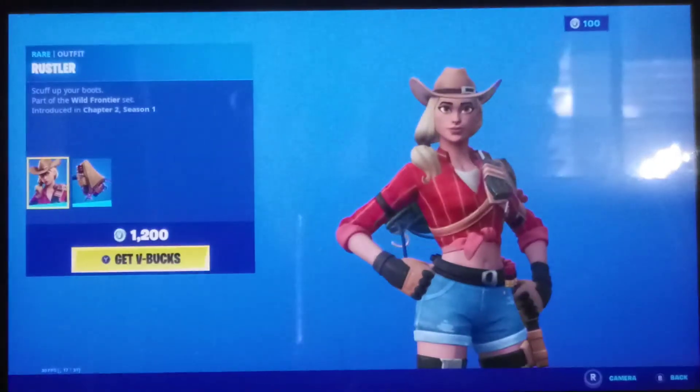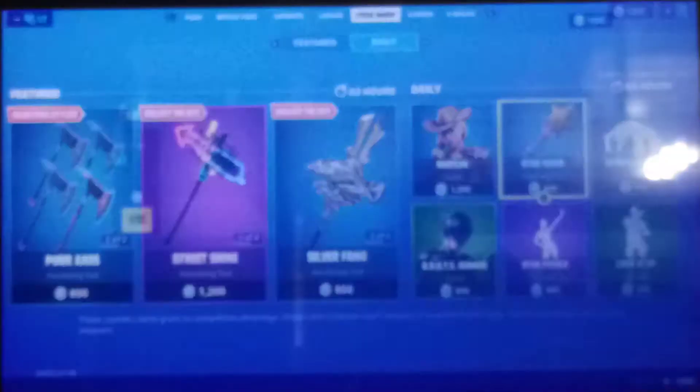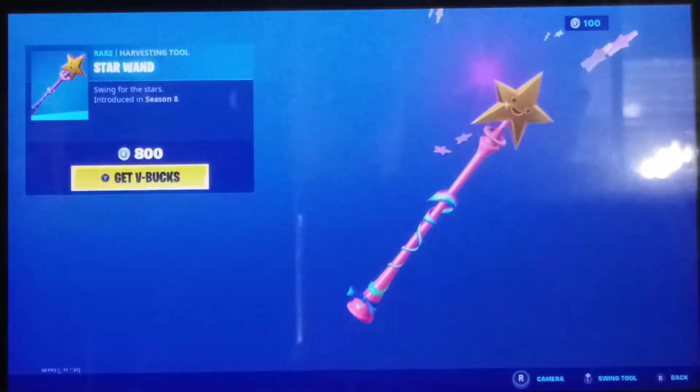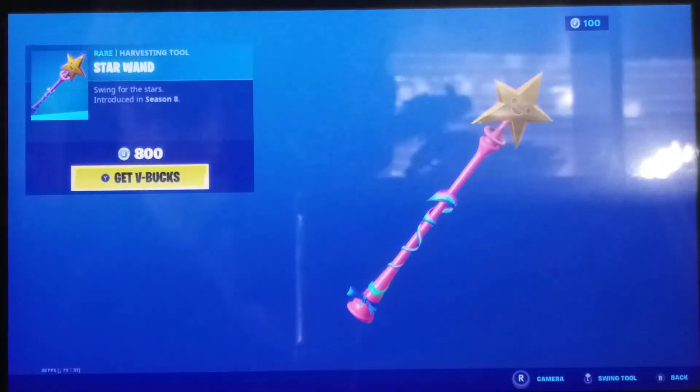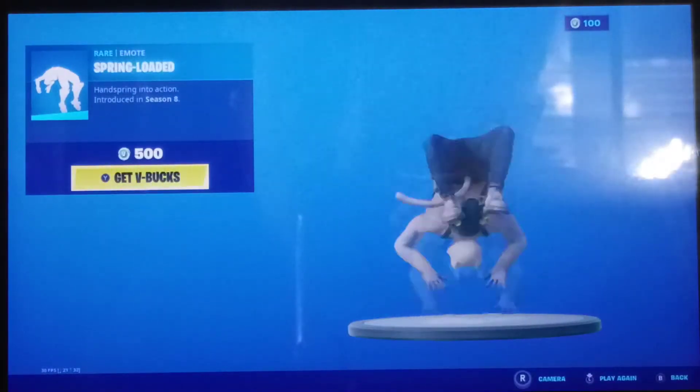Rustler's back. Calamity V2, what's baffling. Leather Lugger. Star Wand got vaulted in Season X cause it was overpowered. Spring loaded, not bad.